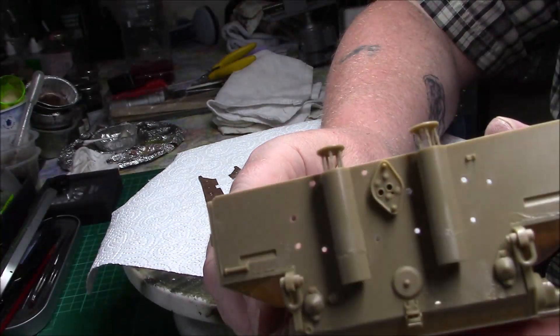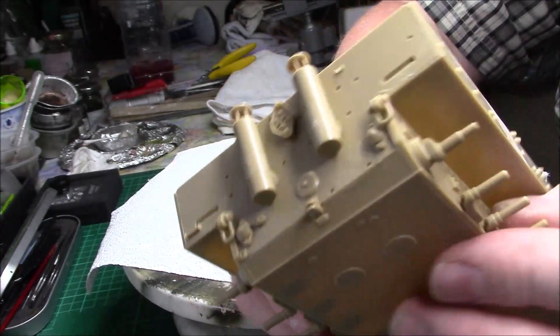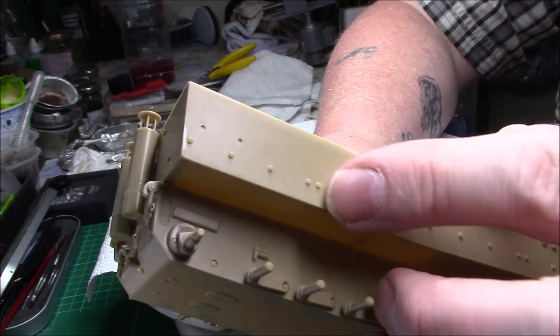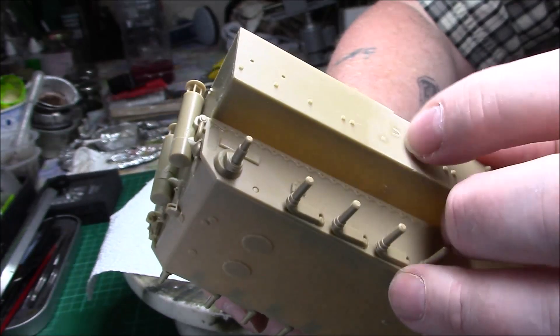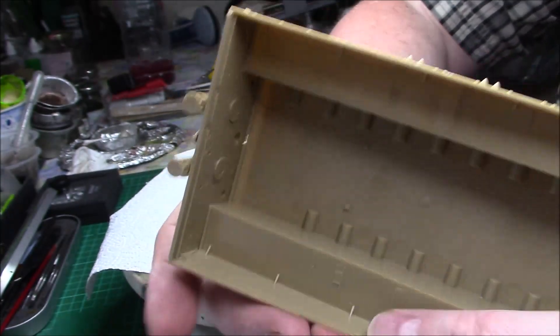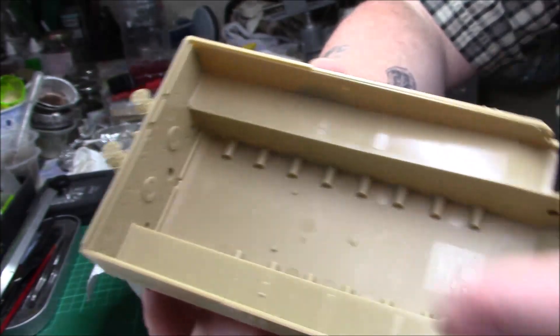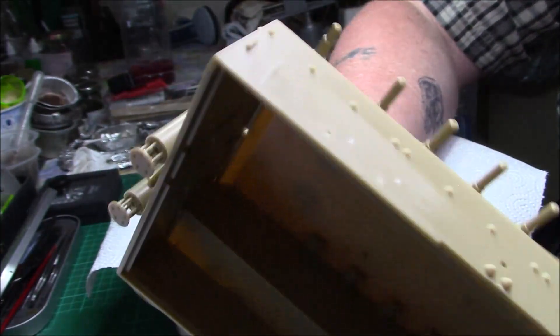I've done the exhausts and everything I can put on there that needs to be sprayed at the moment. I had to cut a few pieces off - it does tell you in the instructions on the Zimmerit that you take that part off as well, and on the other side you've got a few more to take off as well. So before I do anything else, I should really be spraying this with the red oxide.